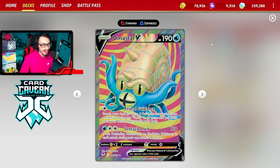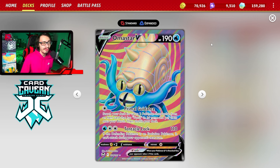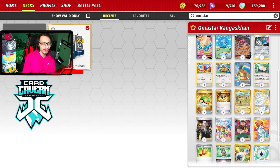Amistar does have its own attack — Tentacle Lock does 110 damage, and if the defending Pokémon is an evolution, it can't attack. This is going to be pretty good against Charizard: you can Iono, Path them to 4, Tentacle Lock them, prevent them from using Pidgeot, and also prevent them from attacking. So it's just another way we can attack in the deck — that's why I'm playing the Water Energy. Let's go show off the Kangaskhan Amistar deck in action on TCG Live and see what this deck can really do.